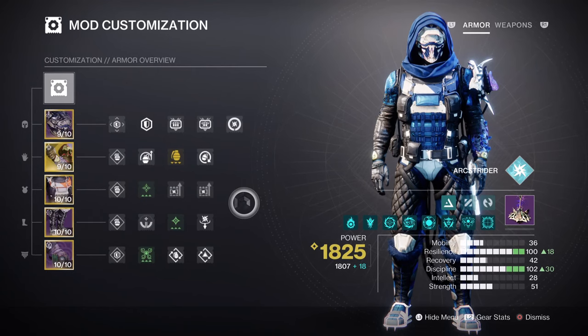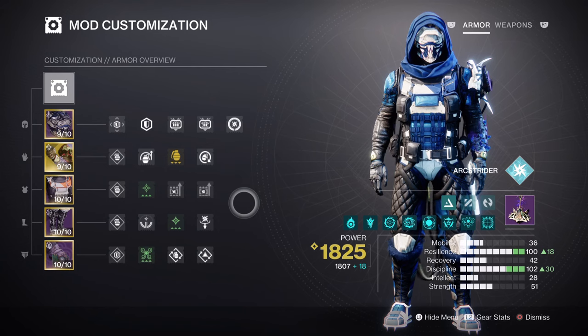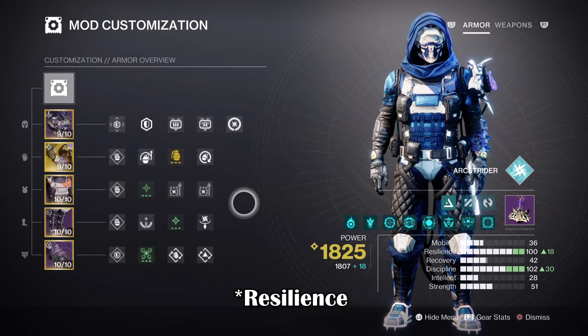Within the mods and stats section, having both resilience and discipline at a high level will be important for supporting the build. Having a bit of focus into strength as well will benefit the user, as this will be used here and there. Having a tier 5 stat for a 1 minute 16 second cooldown is fine and generally good enough. Recovery at tier 10 will grant us a 30% damage reduction for the build, with a bit of a trade-off for recovery as shown. This level is required for surviving lethal hits in endgame and can be life and death if not fully prepped for certain encounters.